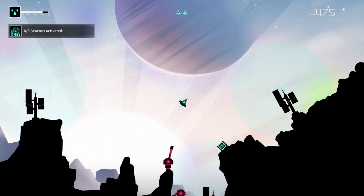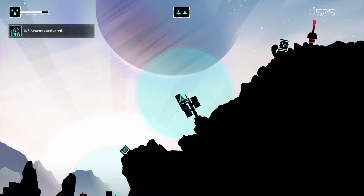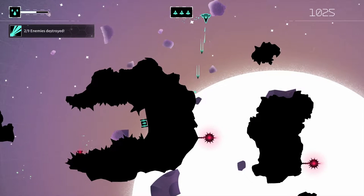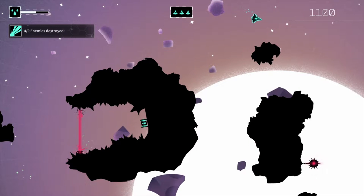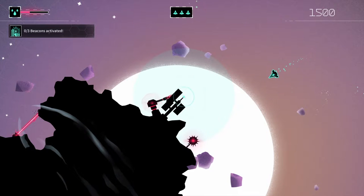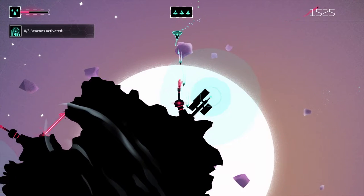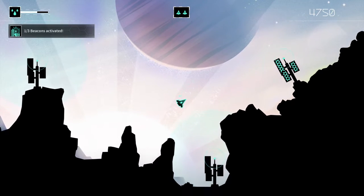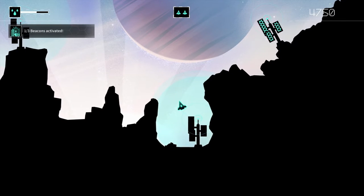However, Gravitar is a great shooter in its own right, which requires a player to master piloting a fighter through a variety of gravity-based environments, from asteroids to underground caves and space stations, while fighting off enemy fighters, laser turrets and mines. The game looks great visually, keeping the look and feel of the original game's vector graphics and minimalistic colour palette, and throwing in some modern touches like particle effects.